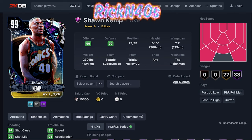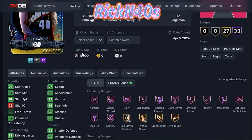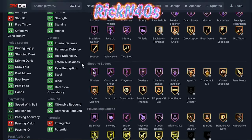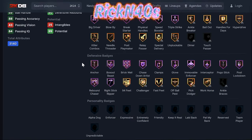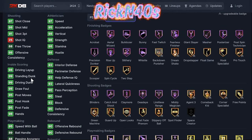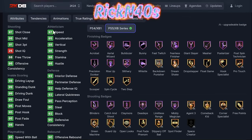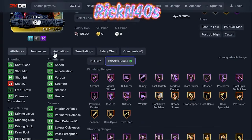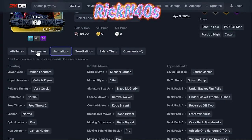Dark matter Sean Kemp is not looking bad — 91 three-point shot, 38 Hall of Fame badges, 35 gold ones. 90 offense and rebounding, inside scoring through the roof. You can get him to 99 kind of fast. Acceleration on 95, vertical on 98 — he plays above the rim big. Malachi Flynn and Romeo Langford jumper on very quick.